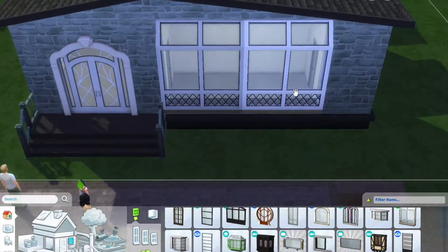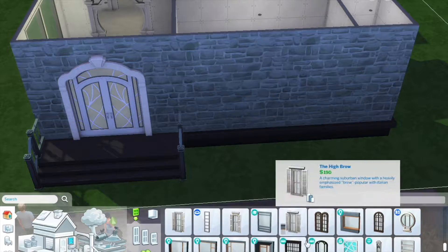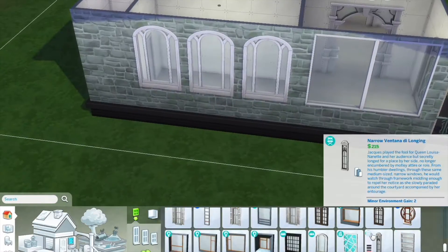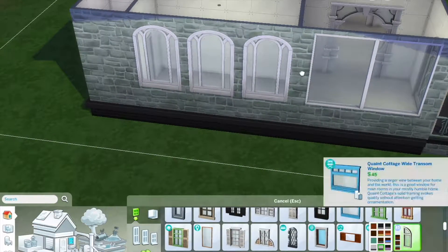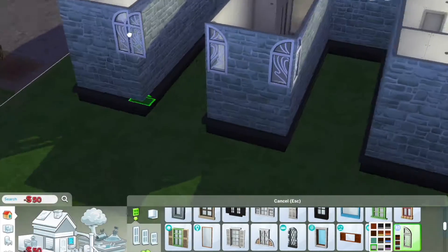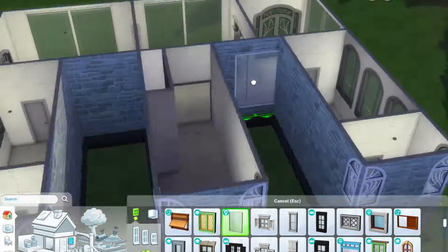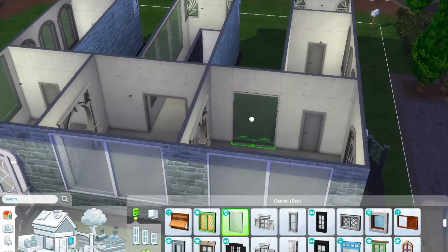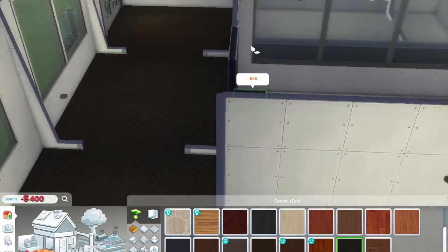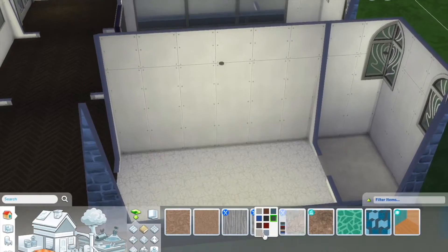I wanted there to be unique windows in the bedrooms and I was actually able to successfully do that — I put in these semi-circle windows. I don't think they're from the spellcaster pack, but they work really well. The only downside is the spellcaster pack white has a black lining in it, so it doesn't technically match anything, but they're complementary colors so it still works.